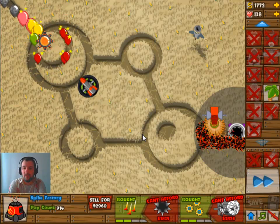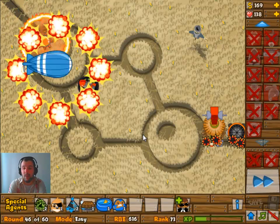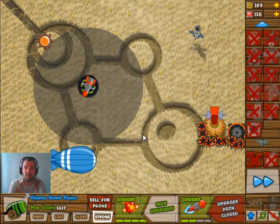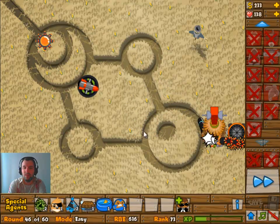Same goes for the extra attack speed. Obviously the range does work, so I don't see why the rest wouldn't work. Anyway, here we go — the MOAB. Is it going to die?